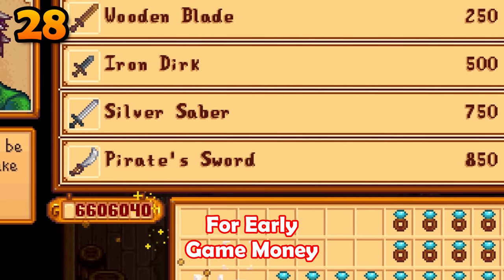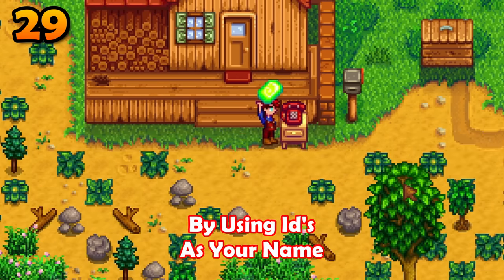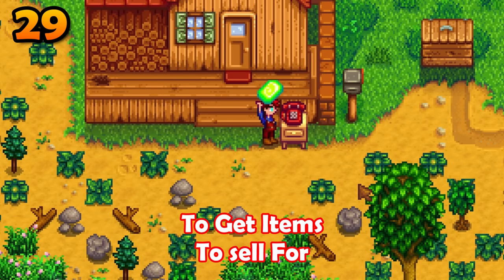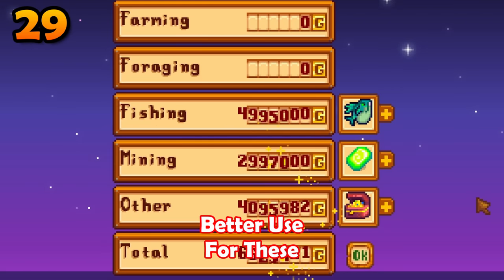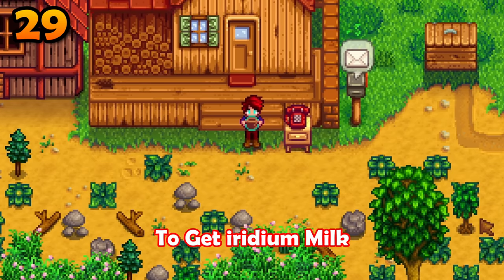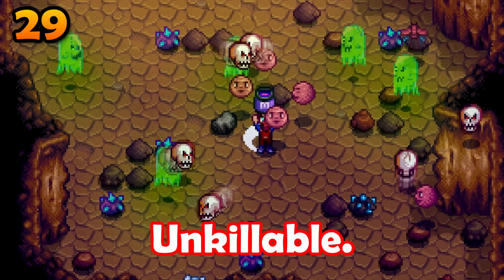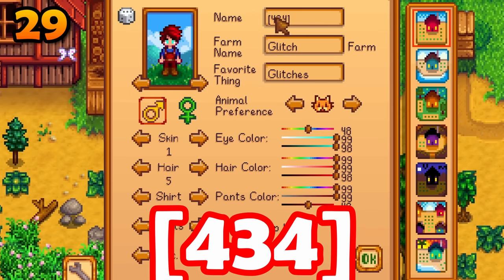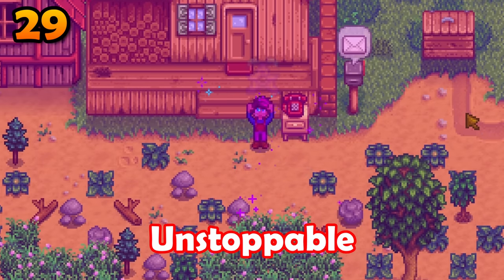You know the item ID glitch that lets you spawn items by using IDs as your name. Most people use this to get items to sell for maximum profit, but there is a much better use. Use the code 803 to get iridium milk — this will increase your maximum health and you will be unkillable. Then use code 434 to spawn in star drops, increasing your energy. You will be unstoppable.